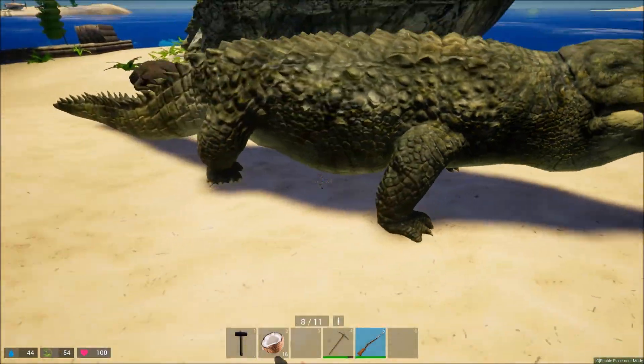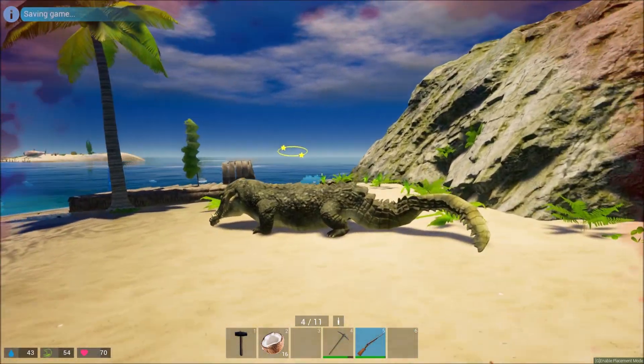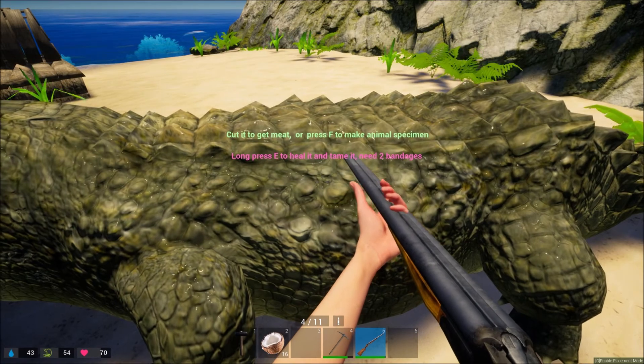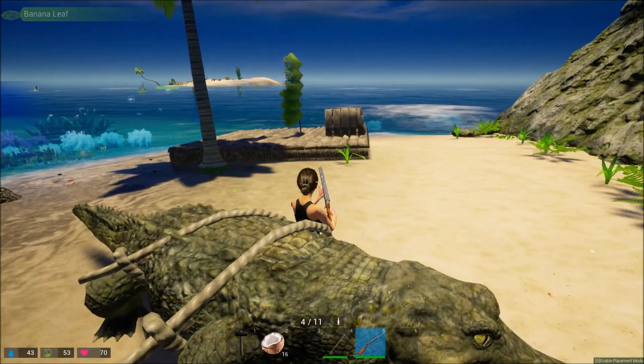You got to shoot it first, then you got to heal it — which is kind of weird. You walk up to it, press E, you need two bandages, and you can heal it and pick it up. Now it's on your back.